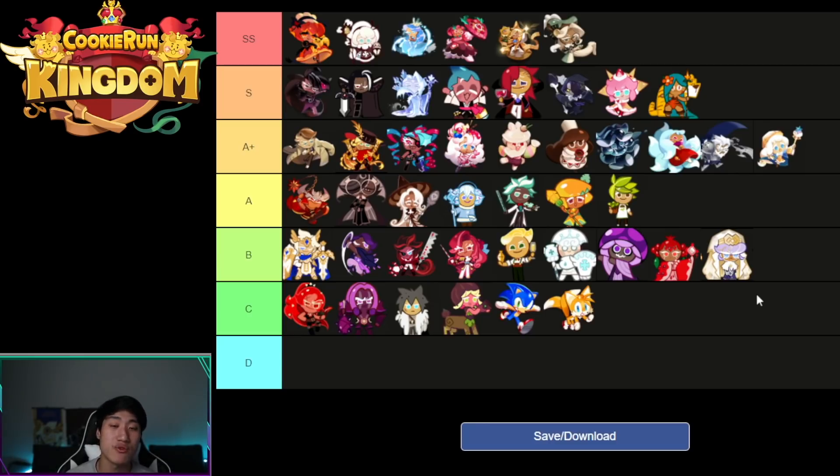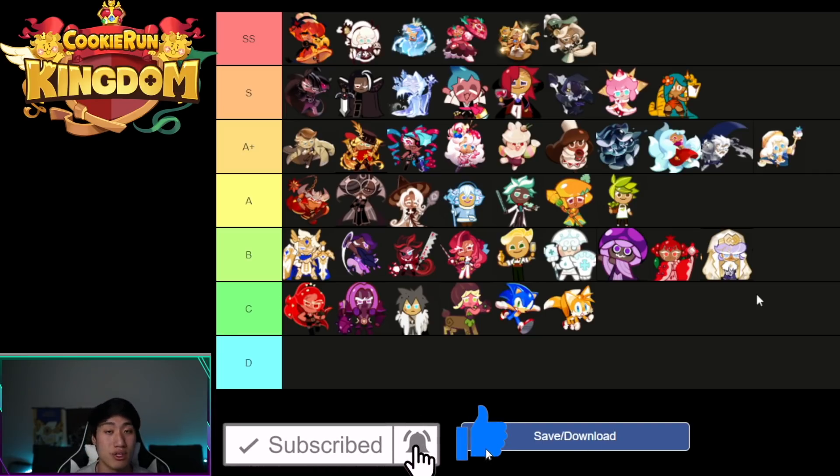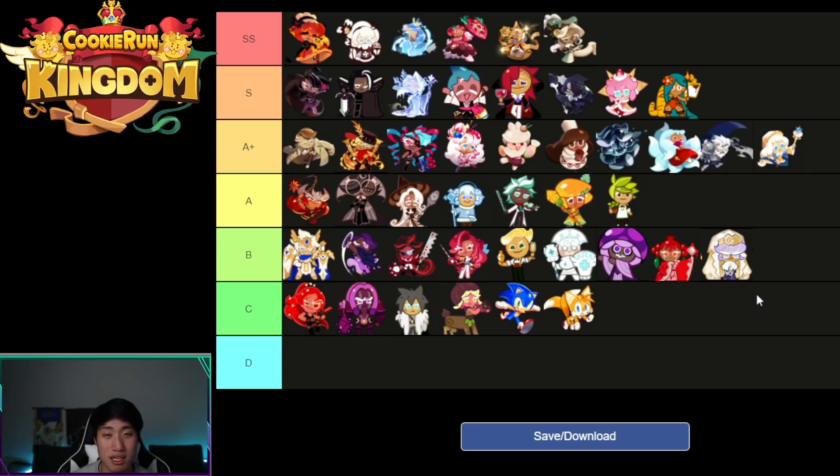That's a quick update on the PVE tier list for January 2022 for world exploration. I hope you invest in the right cookies because you don't want to waste your XP star jellies leveling a cookie to 40 and then not have resources to upgrade someone like Eclair, who is absolutely broken right now. If you like a cookie, you can always invest in them — it's your decision. If you found the video helpful, hit that subscribe button, like button, and notification bell so you don't miss future videos and live streams. Check out the PVP tier list too, as there have been a lot of shifts in the current meta.